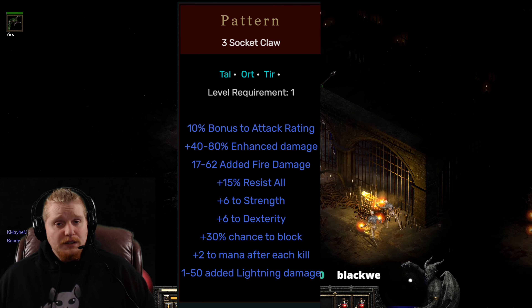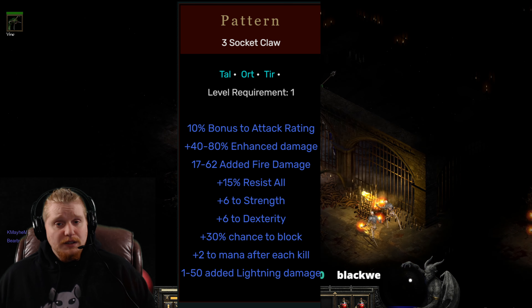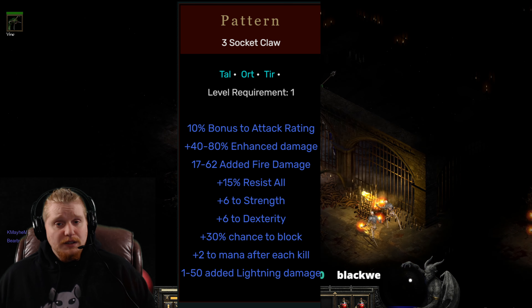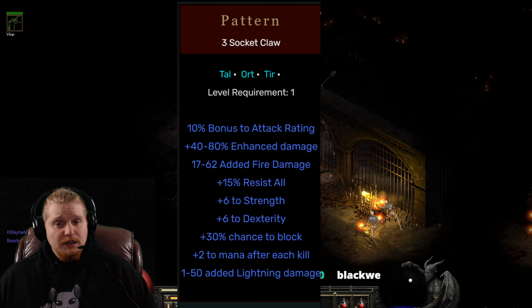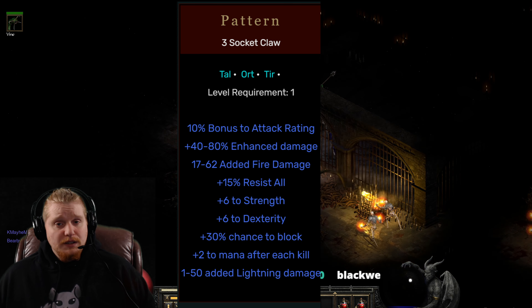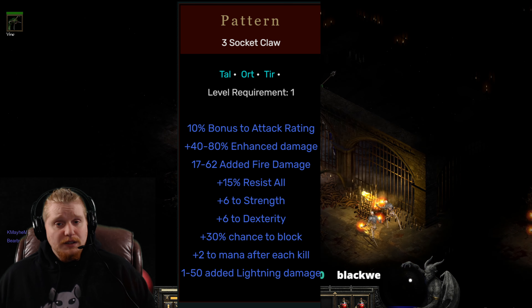More speculation: what would this high-level runeword be used for? Well, if they bumped up the resistances enough, bumped up the damage enough, and the block chance remained the same with nice mana after each kill, I could totally see this being used as an offhand buff stick in Hell difficulty. If it had the right resistances, stats, block chance, and mana after each kill, it would definitely be a viable swap option for a trap assassin. And it could probably be a pretty good option for a kick sin as well — granted, kick sins tend to prefer crushing blow, but if it was a good enough swap buff stick, it might be something they'd consider.